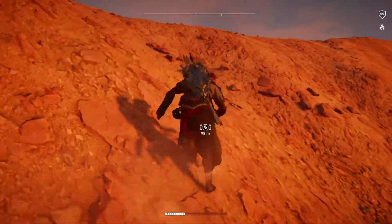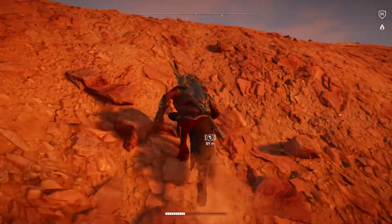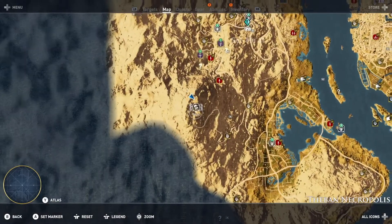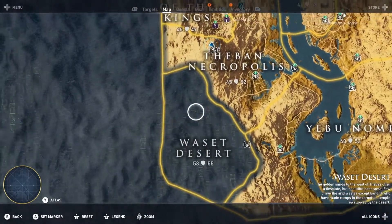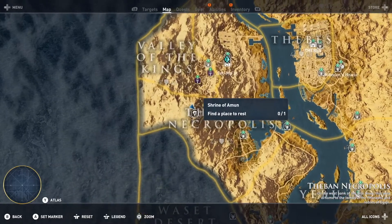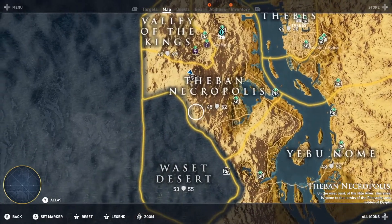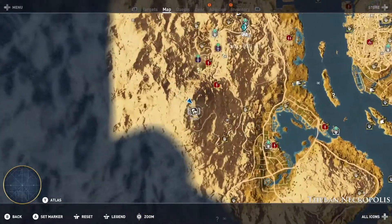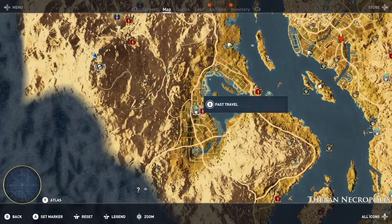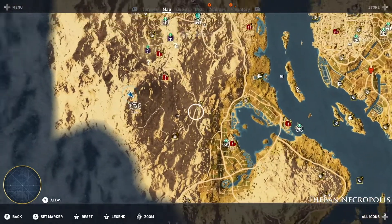This is kind of in the bottom left of the map. We are — yeah — bottom left of the map, not in the Wasset Desert but sort of right in between the T and the H in the word Theban Necropolis.